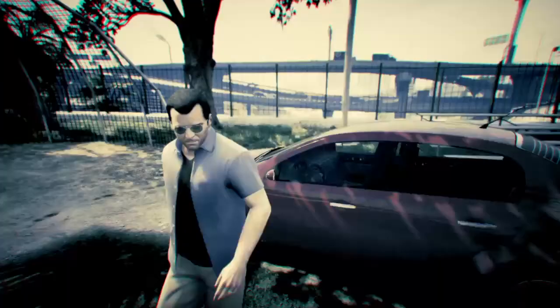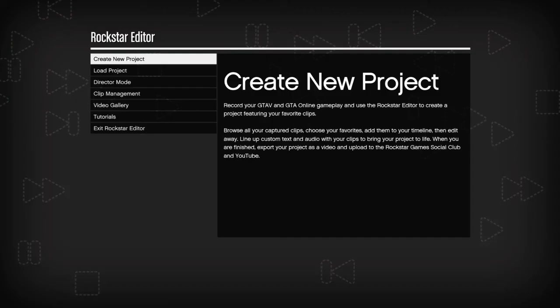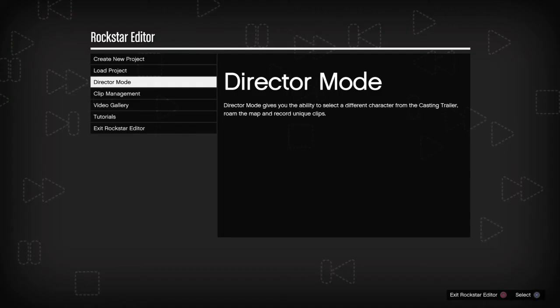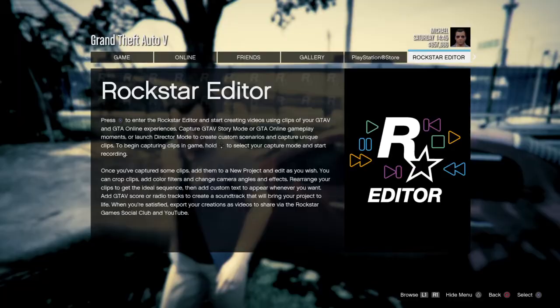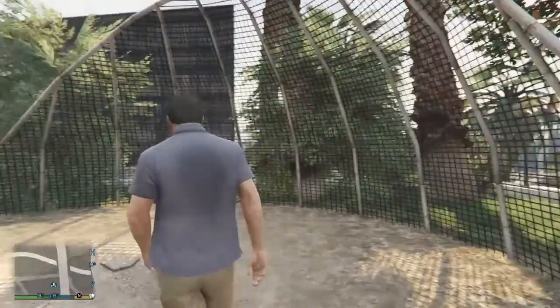Then open Director Mode — you can open it by going to Rockstar Editor, then go to Director Mode, then apply it. I already did it. Then exit, go back to this spot again, go to that thing. I don't know what animal you're gonna get because you can get different kinds of animals. I hope this helps to get a dog.